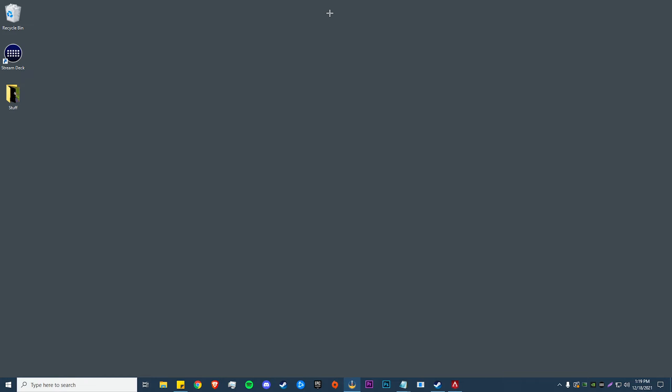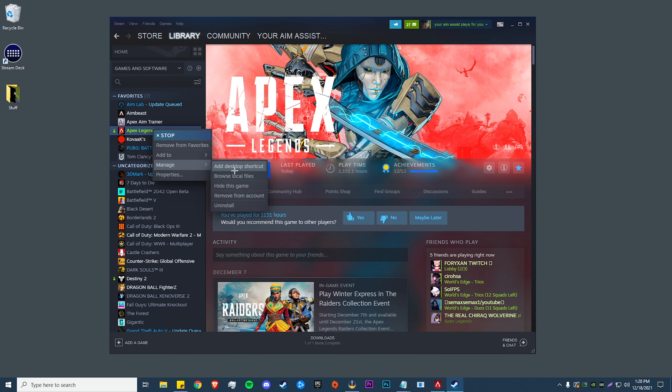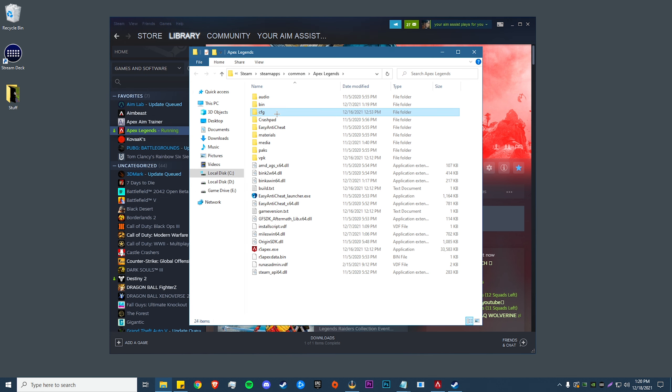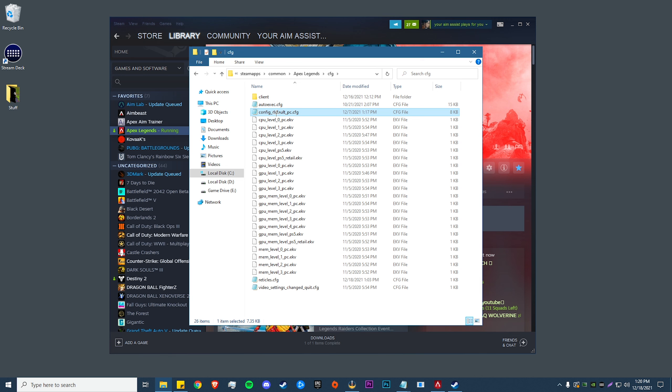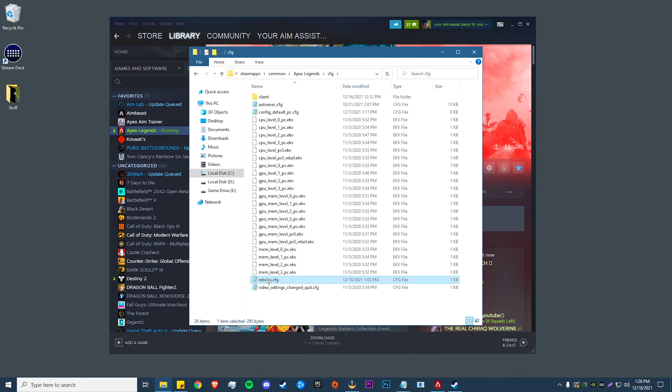The simple part of the video is done. Now I'm going to show you how to set up a config file so you can change and edit reticle colors without having to restart your game every time. Go into Steam, right click Apex Legends, go to Manage, then Browse Local Files. Go to your cfg folder and copy your config default, paste it in the same place, then rename it to reticles.cfg.